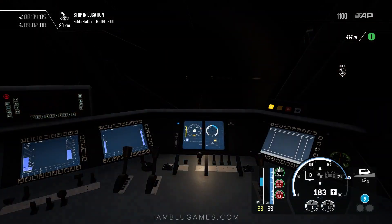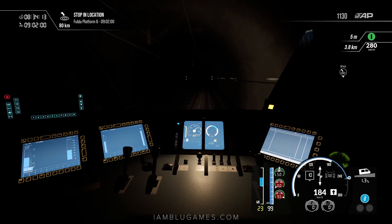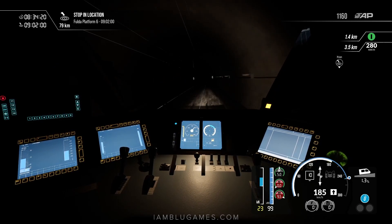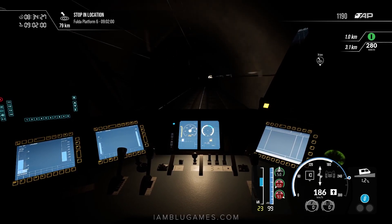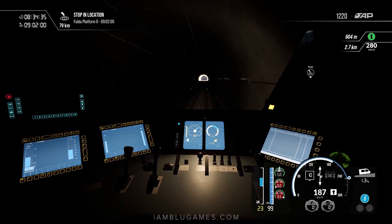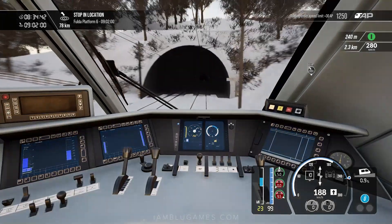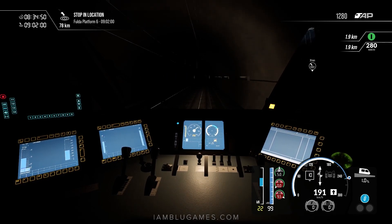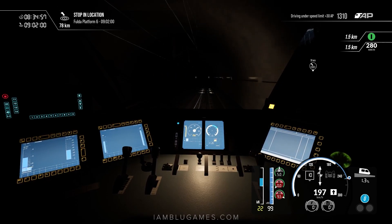A big shout out to Dovetail Games for giving me early access to this — this is an early build and may not be the final version, so please take that in mind as you're watching the video. Hopefully you guys will enjoy the ride. It's a long route — the total length of this route, which is the longest route on Train Sim World, on any Train Sim World so far, is 182 kilometers in total from Würzburg to Kassel, which is actually 113 miles. The longest route so far on Train Sim World and I'm loving it.